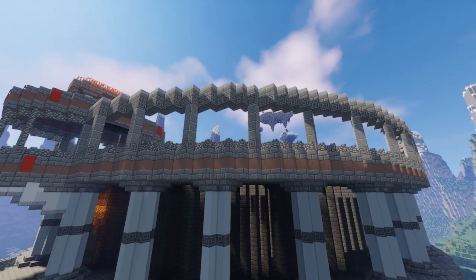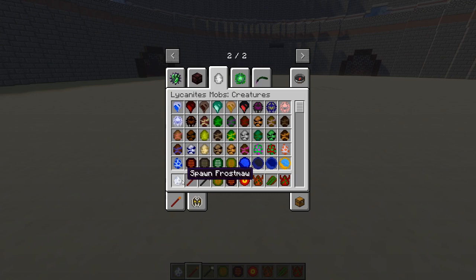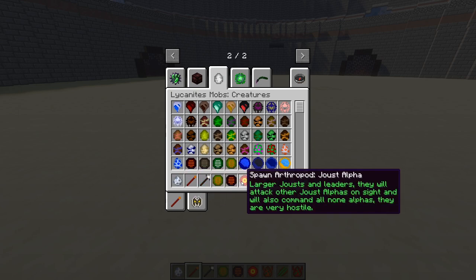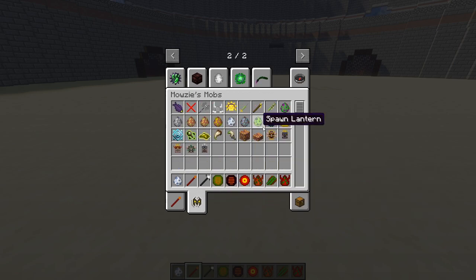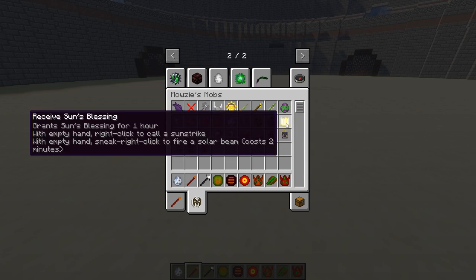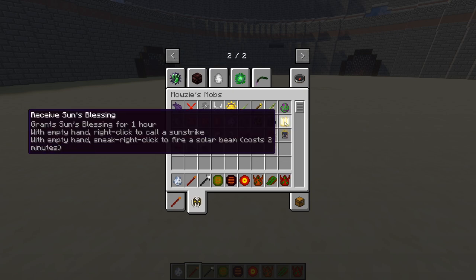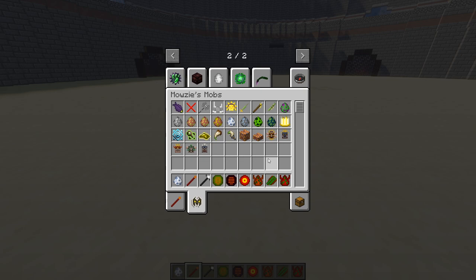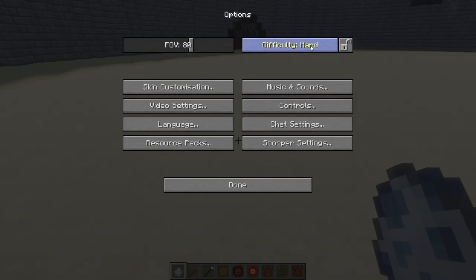Today I have finally updated the Moses Mobs mod — it's happened guys, I've done it. We're going to be doing the Frost More today versus the Lysonites. I've just picked up this new 'Receive Son's Blessing' item — that looks pretty cool. I'm excited to see the Frost More's new look, so let's do it. I'm freaking excited. Let me make sure I'm on hard difficulty — boom, okay.